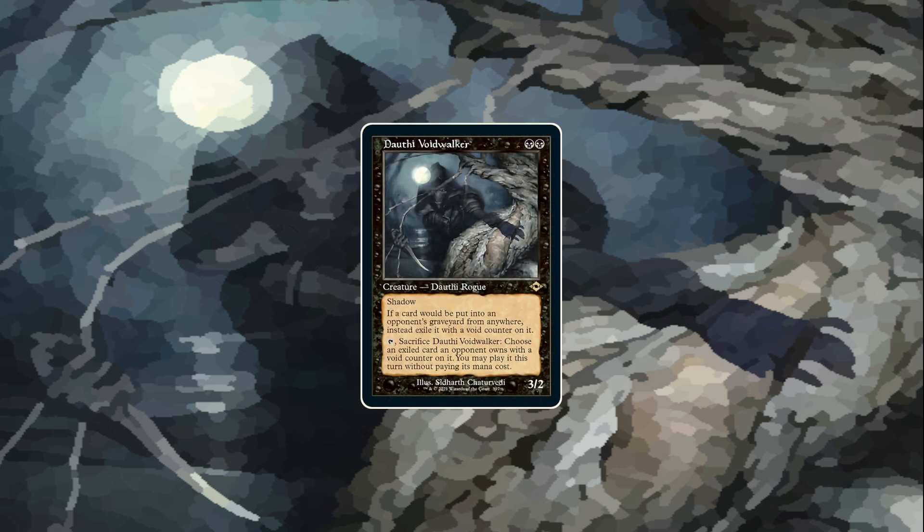The next card is Doughty Voidwalker. That one really shook the Magic scene apart. There was a lot of talk about it online — it's a very, very powerful card. It's a one-sided Rest in Peace for double black. But it's not only that, it's also a creature. Not a bad one, in addition to that. And it has Shadow. When was the last time they printed a Shadow creature? I really like it.